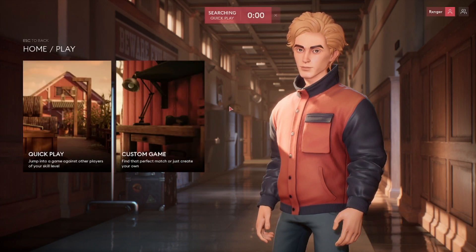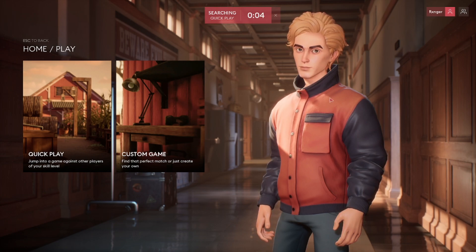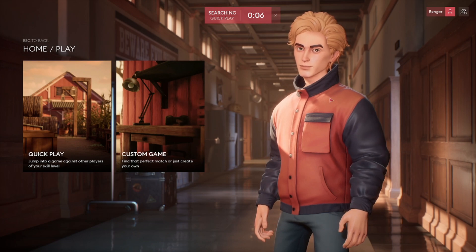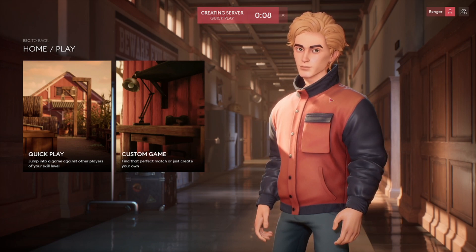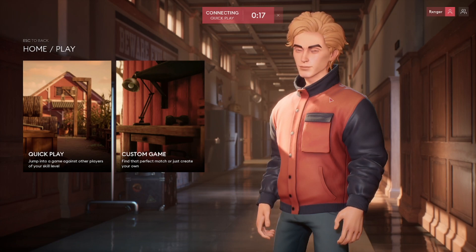Once you do that, start the game. The skin will be automatically selected for Kate. You can't change it back — if you want to change it back, you have to exit completely out of the game. So every time you restart the game, you have to enter the same code to get the skin.